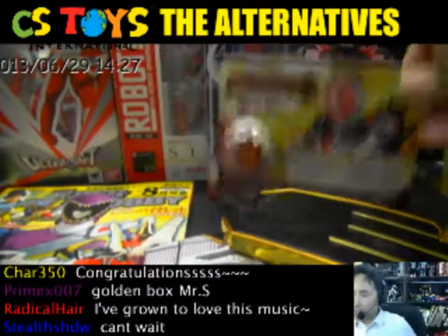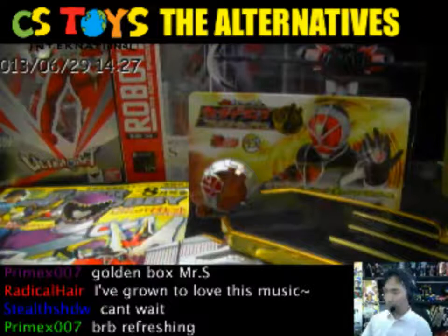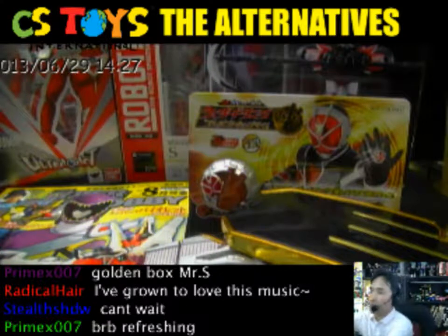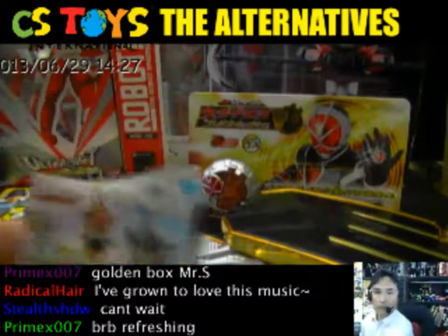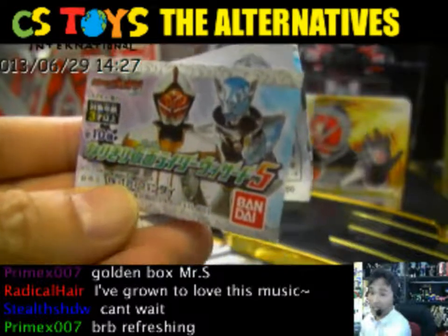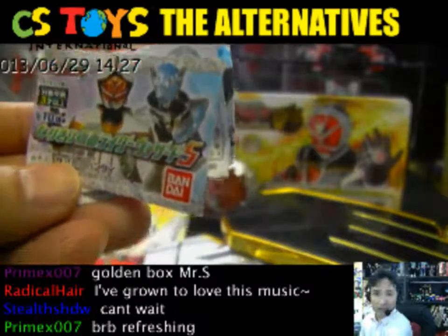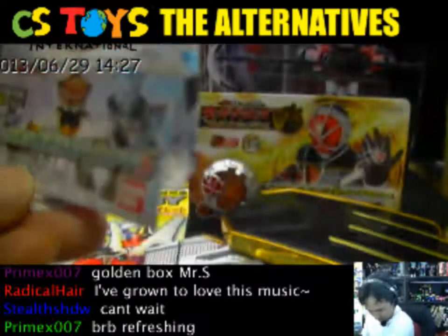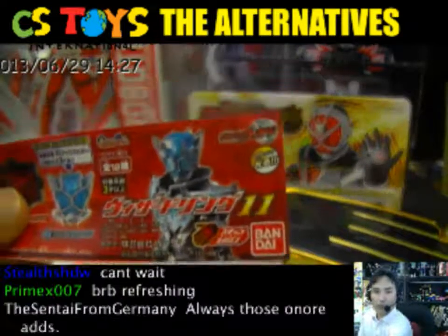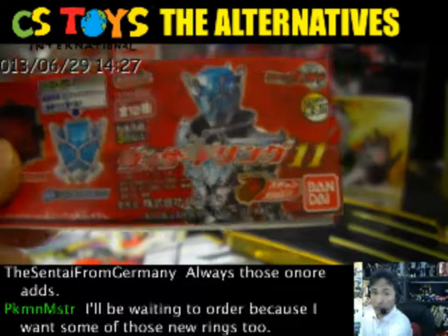We also have several new gacha items. We have the Narikiri Kamen Rider Wizard 5 — a kind of interesting item to handle. And also, this is just another capsule toy that we got: the Wizard Ring 11, including the Infinity rings. We will do the demonstration today.